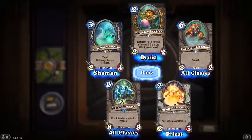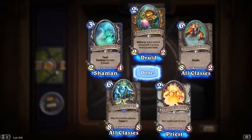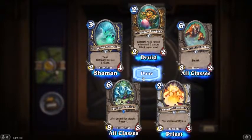And what is our rare? After this minion attacks, freeze it. Eight mana for a 6/6, or six mana for an 8/8. Hmm, I don't know how I feel about that - interesting.